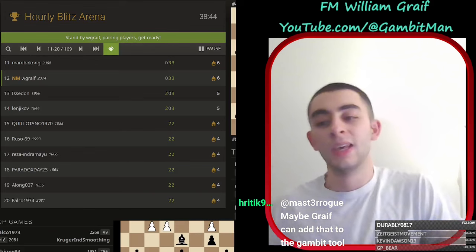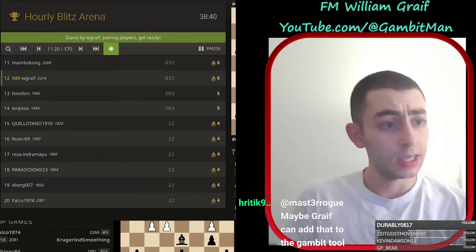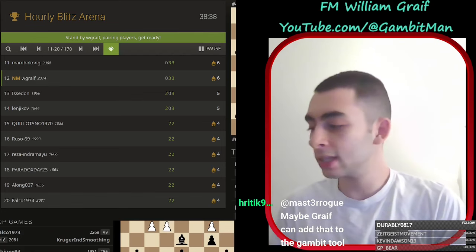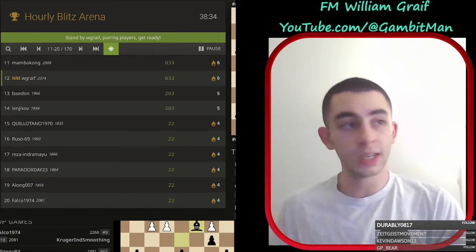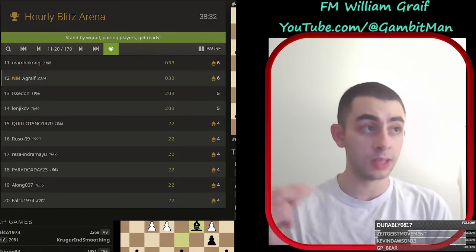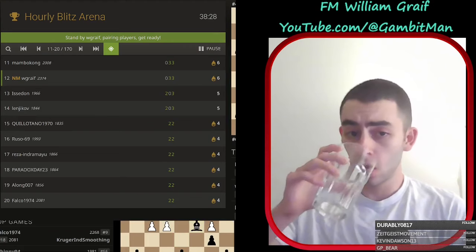I really like the reverse Leela gambit - it's how I play against the Owen's defense. We play with e4, d4, and c3 and e2. A lot of Owen's defense players are playing this e6, bishop b4 stuff - so good line there.